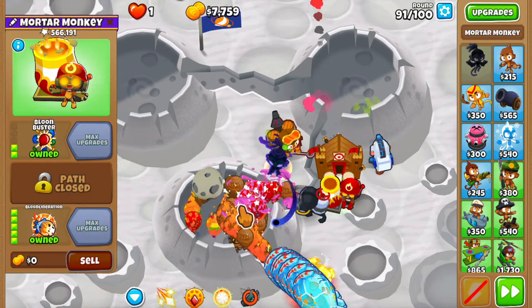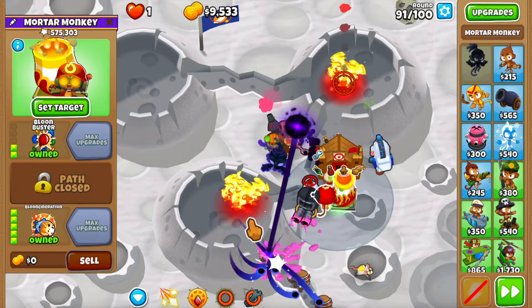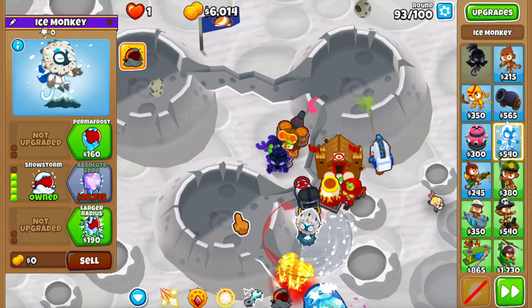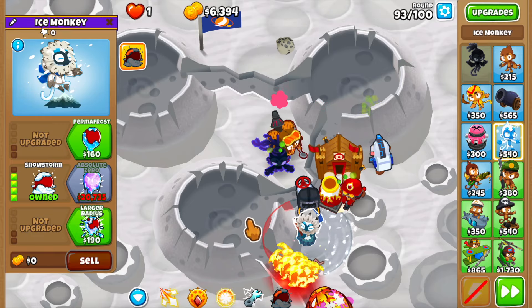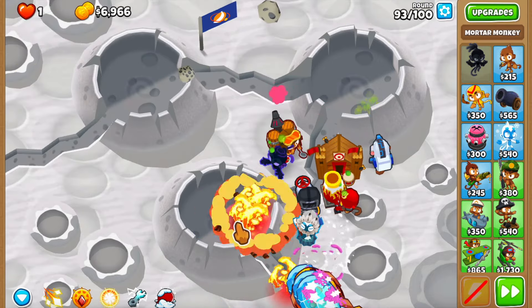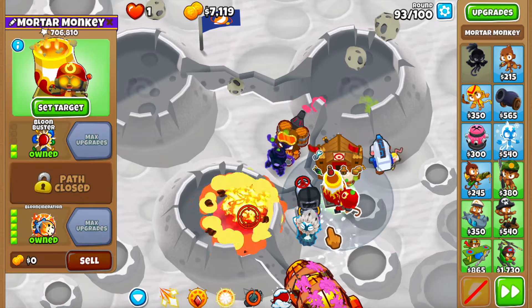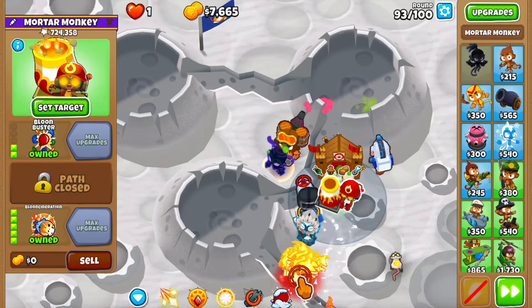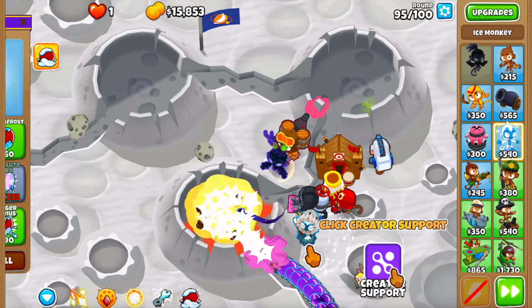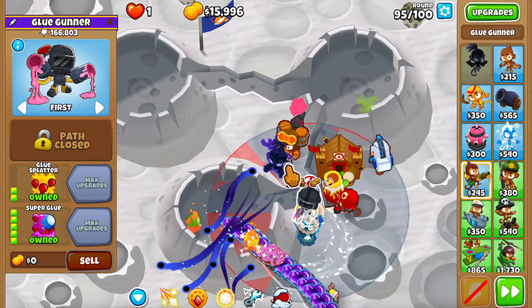This is round 91 - let's overclock the blue incineration. Wait, we seem to be leaking - using the druid a little bit... we picked it up, okay. I want to place an ice tower here. It won't be able to attack in the middle, but does the aura affect the middle portion? I want to slow down the ceramics and the small bloons that are leaking. I'll get the absolute zero first and then overclock it. Everything is evaporating - this is a nice combo. Round 95 and the DDTs are about to appear.